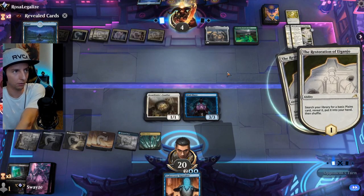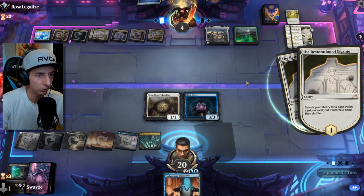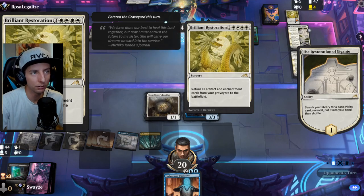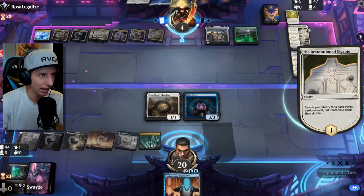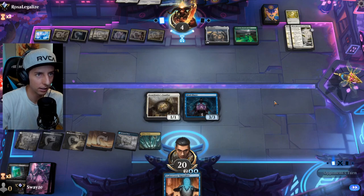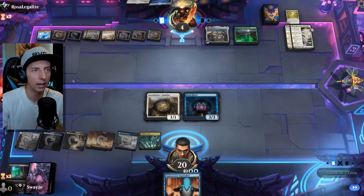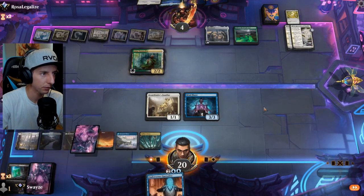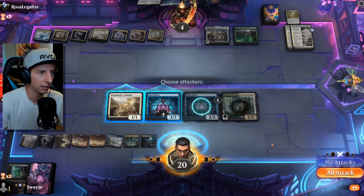They have Brilliant Restoration which brings back all artifacts and enchantments — they have a bunch of both — and then they run Devastating Mastery, which seems to contradict itself at first. But I guess because they're reanimating everything, they don't care if they blow up their enchantments. And we win the game — give me that Jukai Naturalist! Welcome to the team!